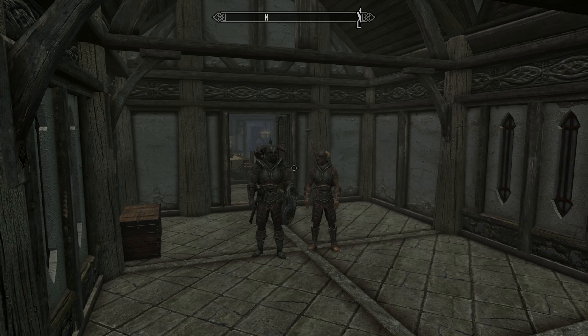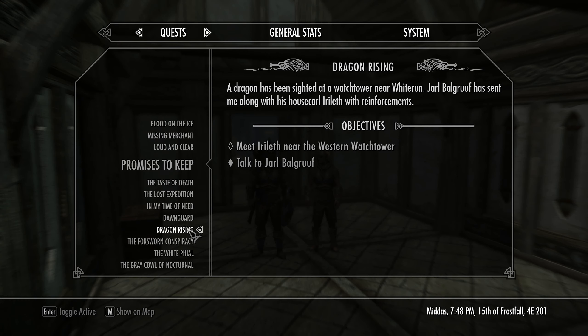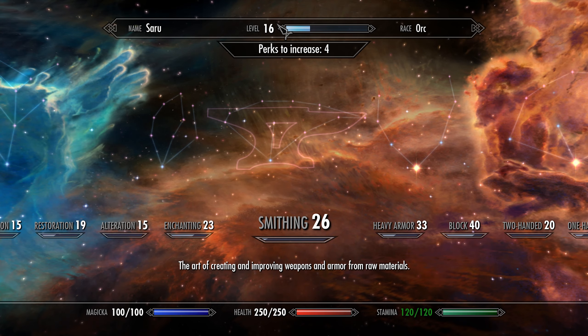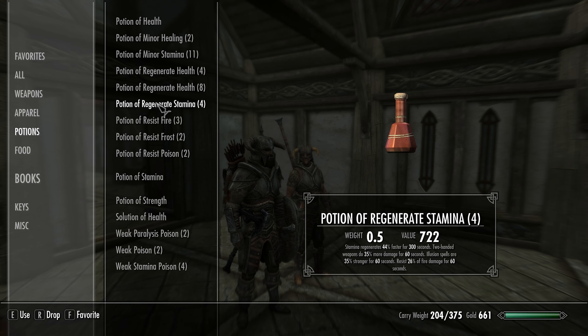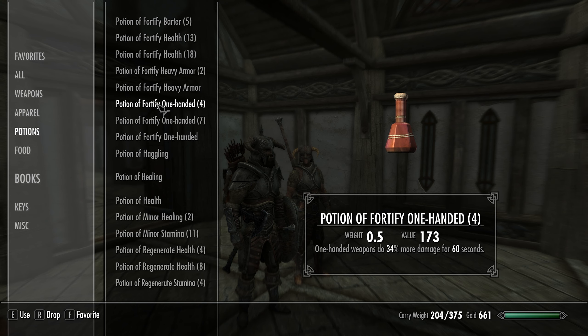Hello and welcome back to Skyrim. Today we are going to continue our legendary warrior by doing the Dragon Rising quest. Off camera between episodes, I went ahead and sold a bunch of potions and leveled up to 16 just by getting speech checks from selling stuff. My speech is at 37 now. I also made some more resist potions — resist fire, resist frost, regenerate stamina, and regenerate health potions.